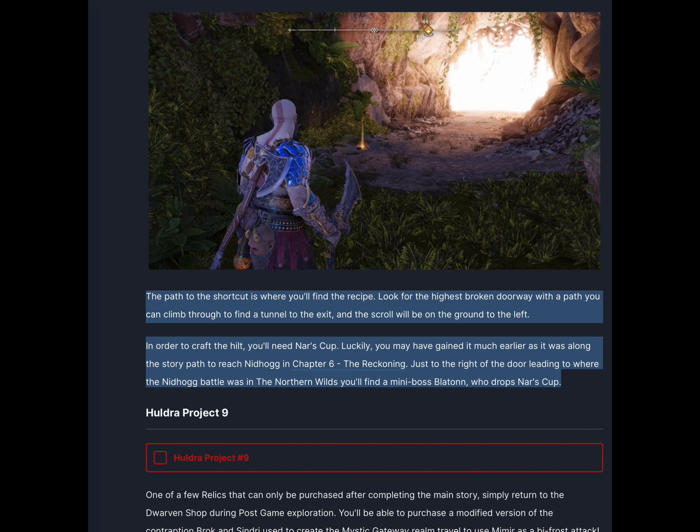Look for the highest broken doorway with a path you can climb through to find a tunnel to the exit, and the scroll will be on the ground to the left. In order to craft the hilt, you'll need Nar's Cup. You may have gained it much earlier as it was along the story path to reach Nidhogg in Chapter 6, The Reckoning. Just to the right of the door leading to where the Nidhogg battle was in the northern wilds, you'll find a mini-boss Platon who drops Nar's Cup.